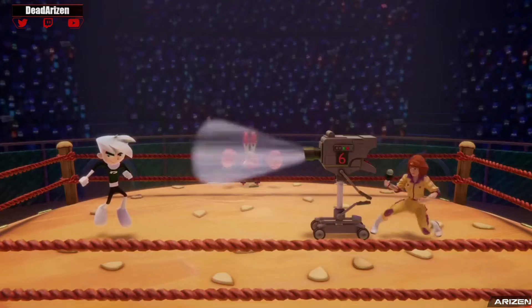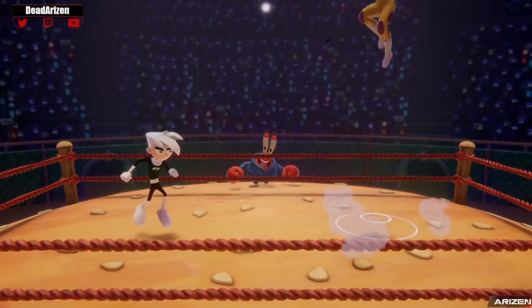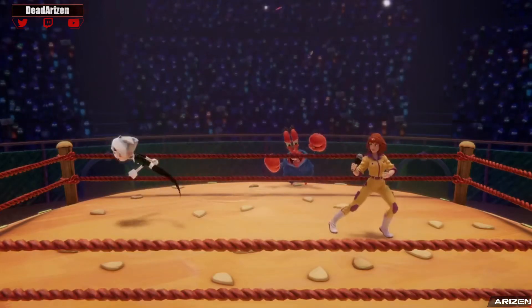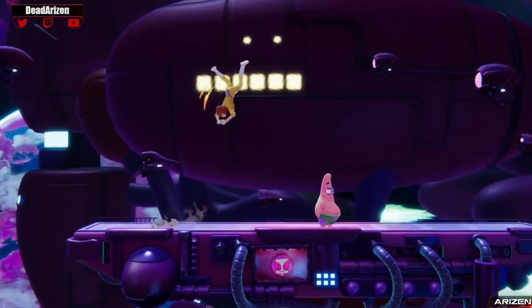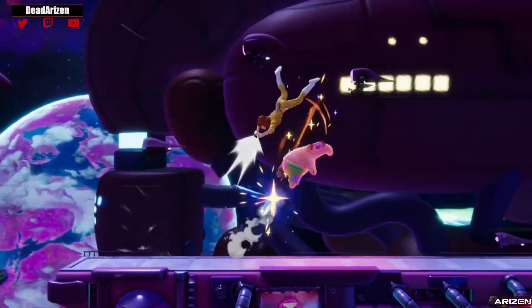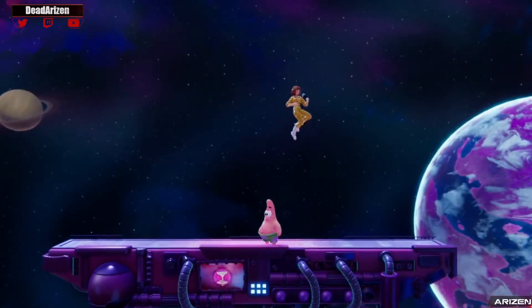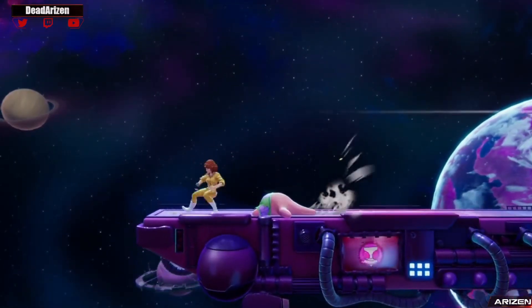April's equipment receives an upgrade in her latest appearance. Her side special drops a camera which can now be kicked around to hit opponents, and her aerial and grounded charge forward attacks both have greater power near the tip. Nice — tippers! Her new down special is a quick flip that tracks along with her, making it perfect for getting out of tight situations. Her up special is still a fantastic recovery tool — you can fly around and cancel the move at any point.